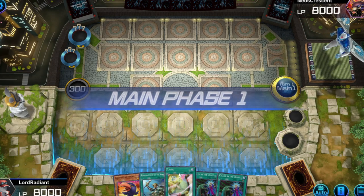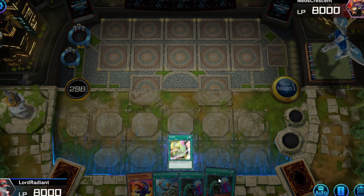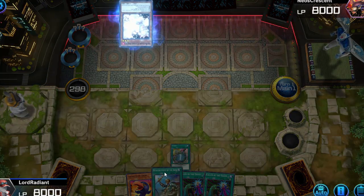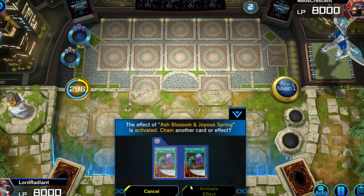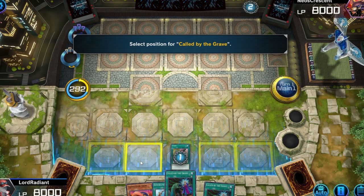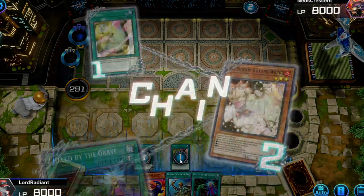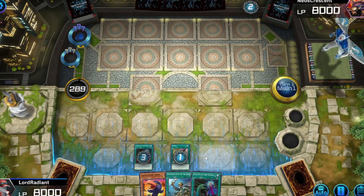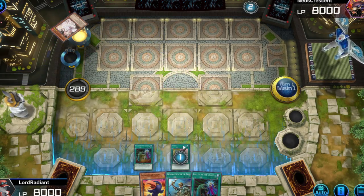This hand is not that great. I mean, two Called by the Grave are decent, but they can only be used once per turn, so that's rough. That's fine, because I also have Reinforcements of the Army. Let's get rid of Ash Blossom, get rid of Ash Blossom. No, we don't want to use that, so that's nice.